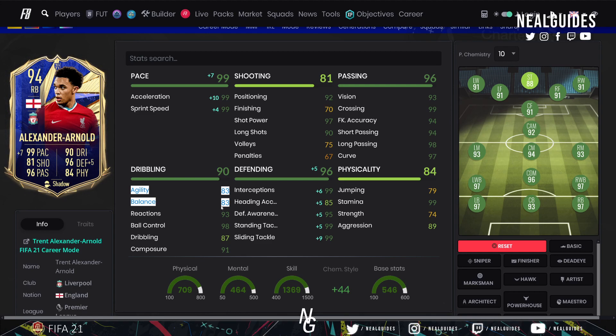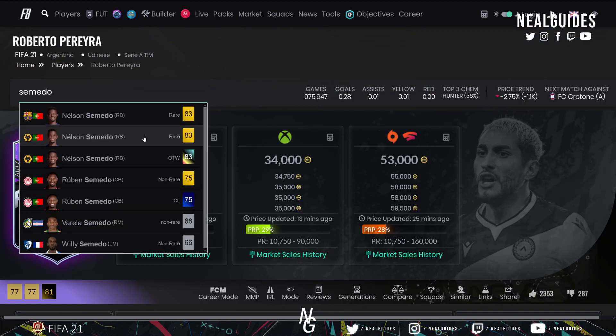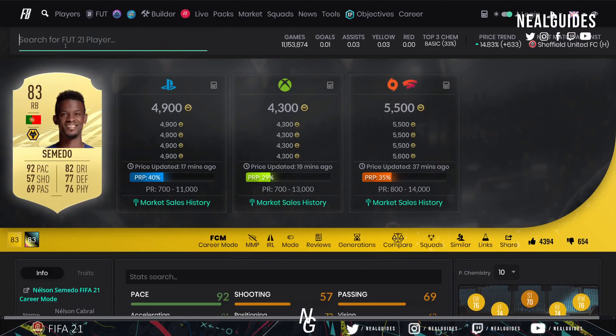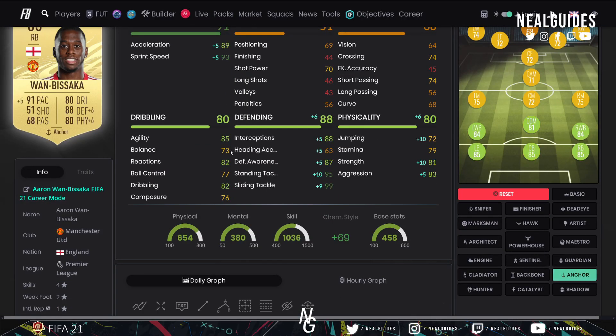Reactions — I don't think it's that important, I don't really notice much difference between 99 and 80. Ball control, dribbling, and composure — you can argue composure affects how they receive the ball under pressure. I've been using Semedo and Wan-Bissaka since the game came out and honestly they're so good I haven't been able to replace them. Semedo is one of the best center-backs in the game — it's a combination of his aggression, stand tackling, top-tier agility and balance, and sprint speed that makes him impeccable. Wan-Bissaka is similar but more physical.